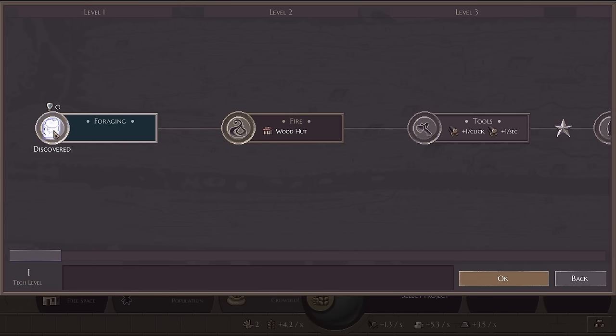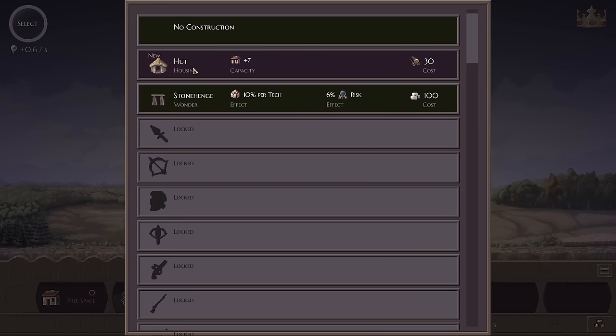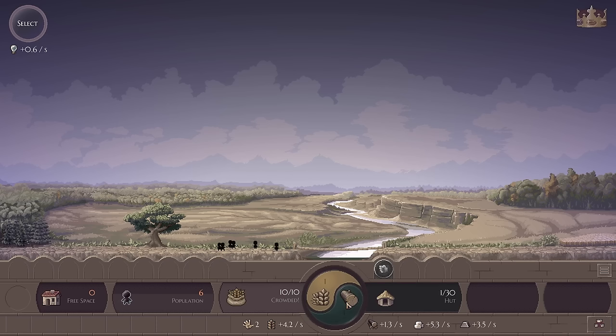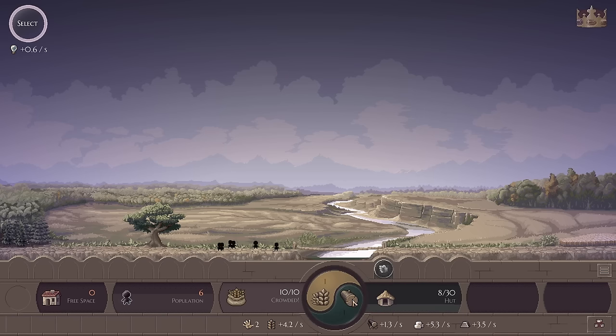So we need to go through the ages of the game. We've researched foraging — that is literally the only thing that exists so far — and now we've just researched a wood hut, which is amazing obviously. Oh, we could also build Stonehenge. I think I will begin with a couple of huts and then we will probably build Stonehenge shortly thereafter.